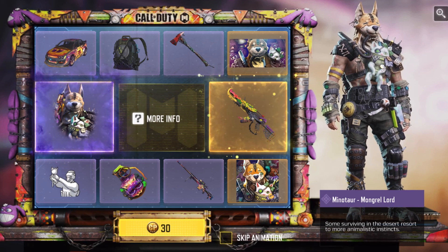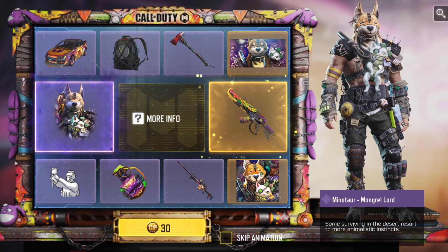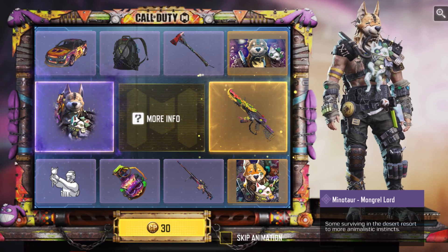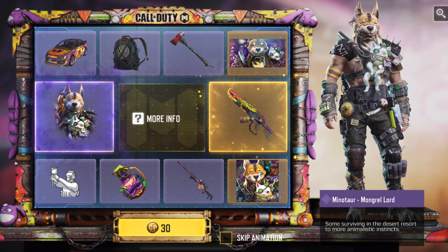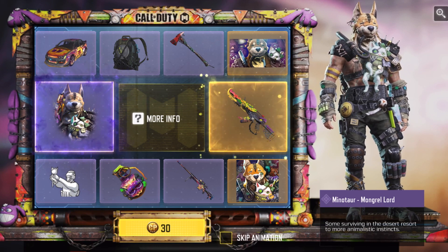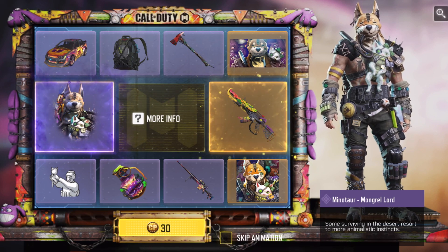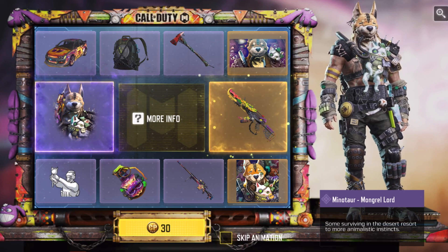Everything else is kind of whatever. Probably like four pulls, see what we get. Weird thing is they actually put out a lucky box as well, which is kind of strange. Usually they separate them, but they put them out at the same time as a draw, which is kind of weird. I'll probably do a lucky box opening tomorrow, most likely. Weird that they would put it out at the same time as a lucky draw, because most people aren't going to choose one or the other to spend their card points on — strange choice. But let's go, first pull, see what we get.